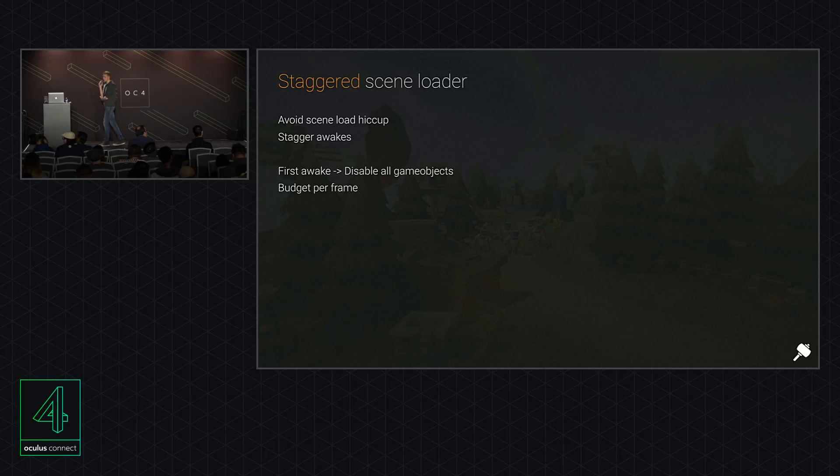Skyworld doesn't have loading screens, which is challenging. When you come out of a loading screen you get a lag spike because all awakes run at once — stuff gets created, enabled, physics get added to their lookup tree all at the same time. So we made the StaggerSceneLoader: on pre-start events it takes all objects in the scene, disables everything, then enables them one by one based on the time left each frame. We reserve a budget — say seven milliseconds for awakes per frame — and whenever that budget isn't hit we enable another object. That's how we maintain 90 FPS without loading screens.